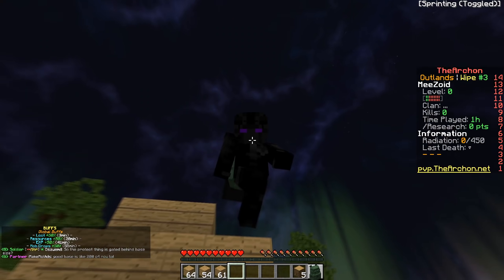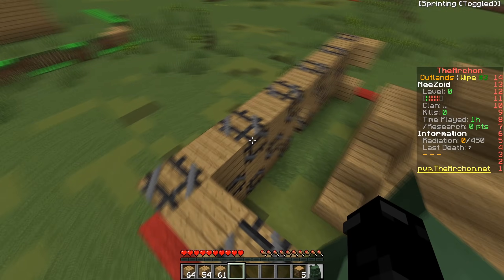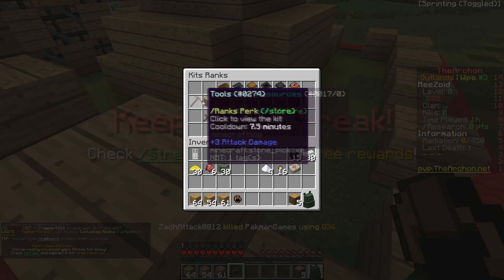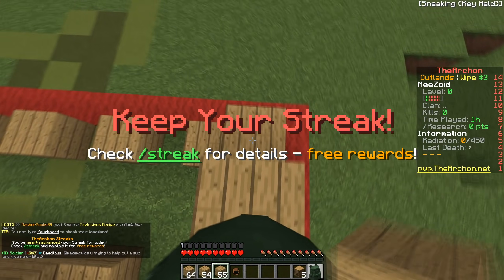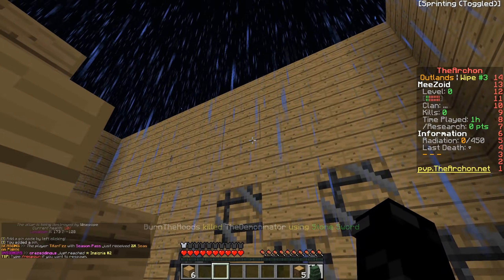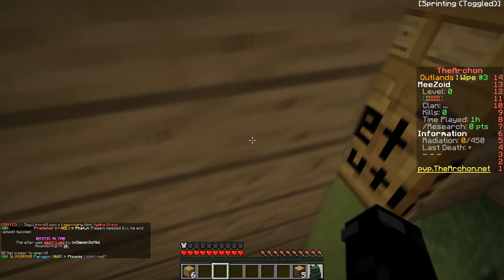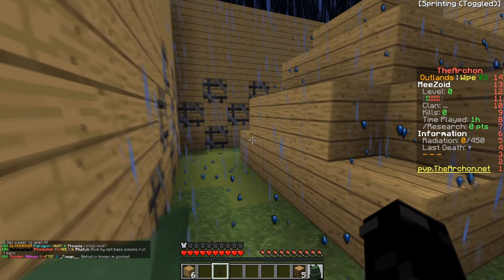I wanted to keep doing the checkerboard pattern but I'm not sure if I should stop and wait to get more blocks. I have tier one blocks I could place for now, but I don't want to waste them. We're doing pretty good with all the resources. I used the recruiter kit — if you redeem the free rank on the store you can get this kit too. We got a bunch of wood and made some more tier blocks to finish the walls. We now have two iron doors to make it safer so people can't follow us in.